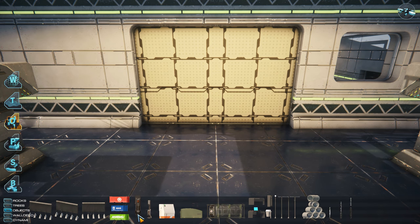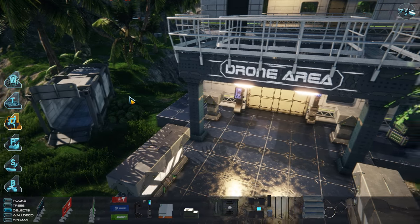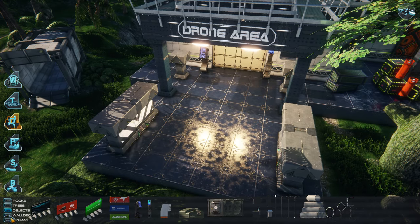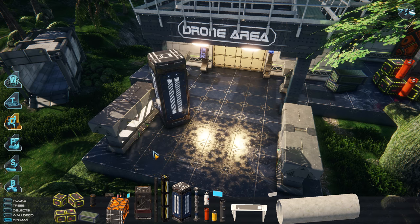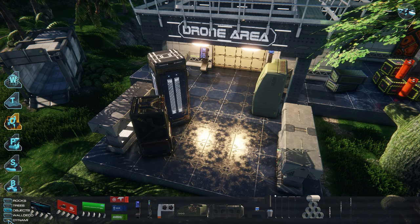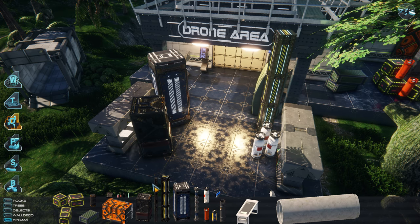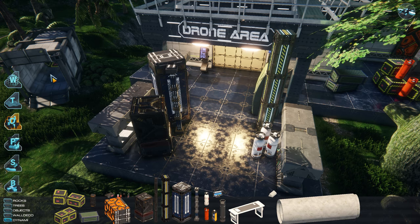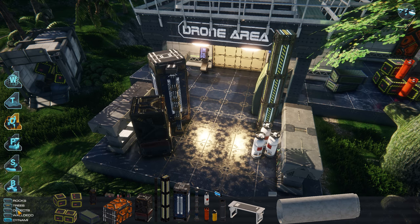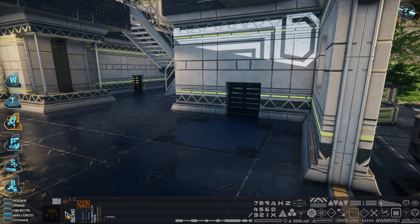The objects can be placed and rotated freely with an intuitive system. In the final game, there will be many more objects available. What you can see is basically just what we use for testing. We will also offer the possibility to colorize objects. The GUI we use here is just a draft — we will improve it or replace it completely.